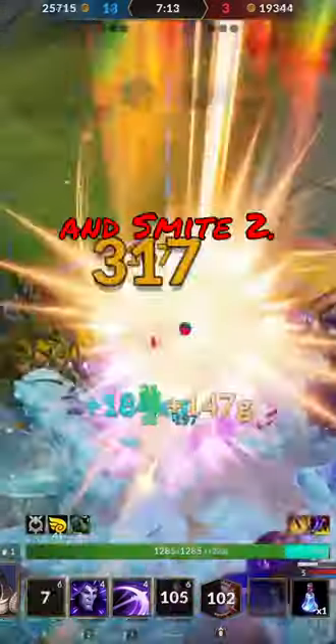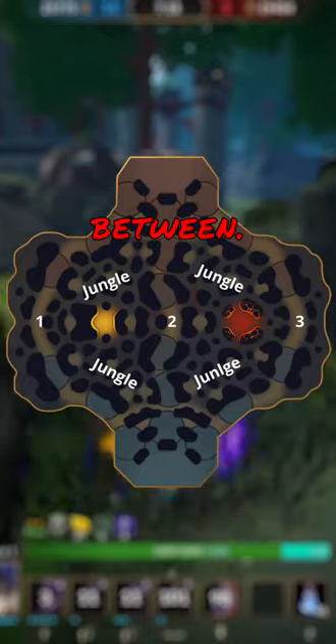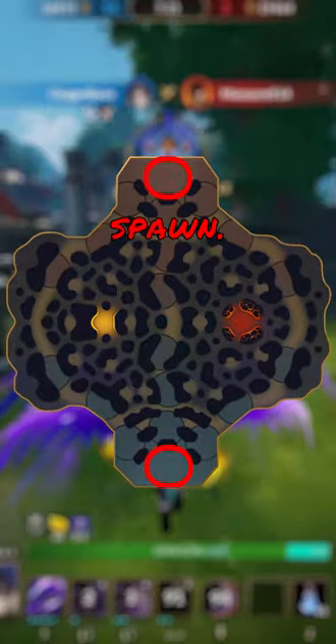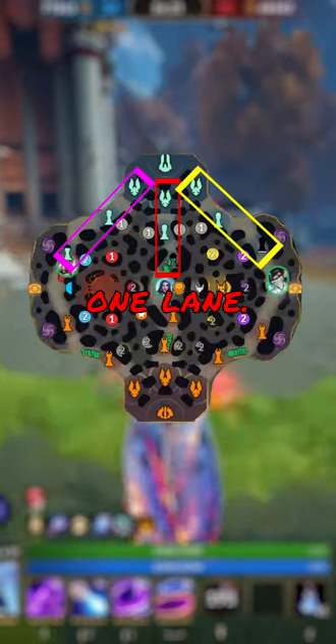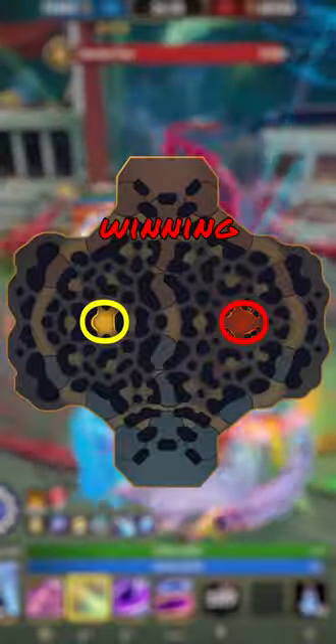Here's your beginner guide for Conquest in Smite 2. Conquest is a 5v5 game mode featuring three lanes and a jungle in between. The goal of the game is to kill a titan on the opposite side from where you spawn. Before you can attack the titan, you have to destroy all towers and one phoenix in at least one lane. The map has two main objectives: the gold fury and the fire giant, but these are not required for winning the game.